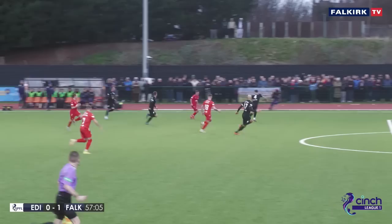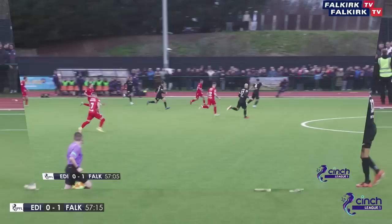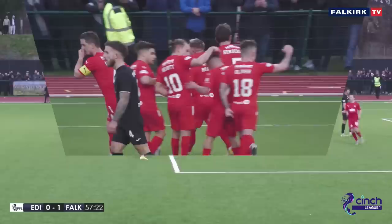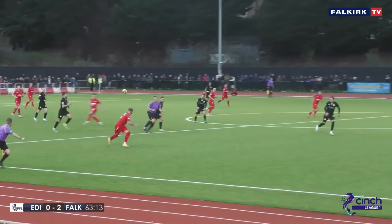Kennedy finds Cal Morrison — the shot, and there is the crucial second goal! Falkirk hit two in six minutes to assert their dominance on the game. The clever dummy in the middle found Cal Morrison — it gave him time and space to pick his spot. And Falkirk's number seven made no mistake. Edinburgh nil, Falkirk two.